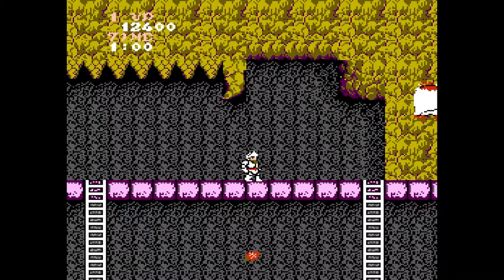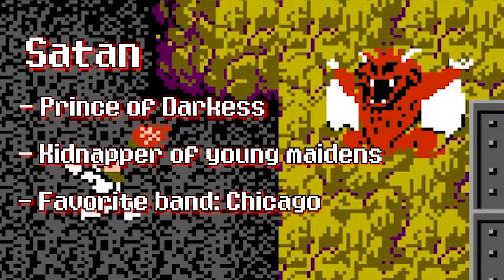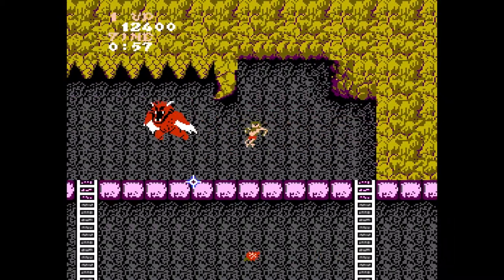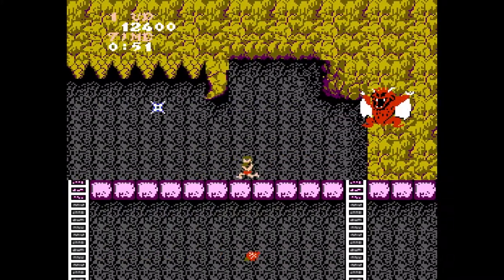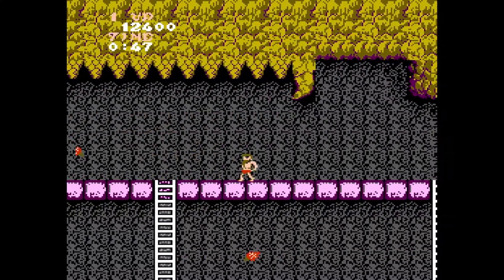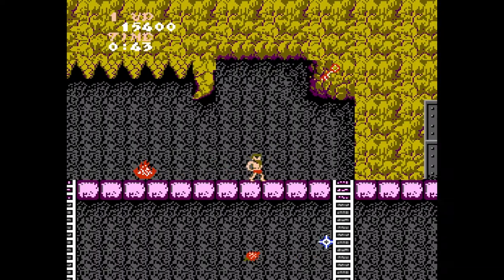Here you will run into the area boss. His attack consists of shooting a fireball at your current position followed by a swooping attack. After doing these two attacks he will pause and you will have an opening to shoot. If he gets too close you can duck at the last minute to avoid getting hit. Do this a couple of times and you will most definitely emerge victorious.